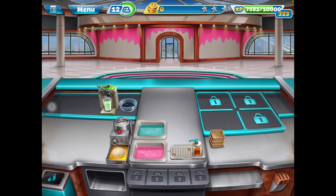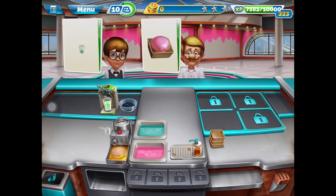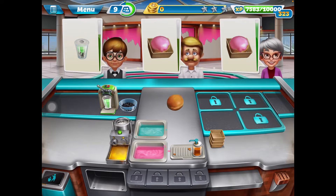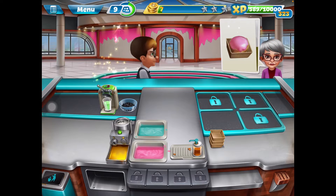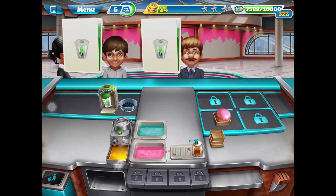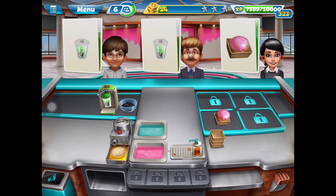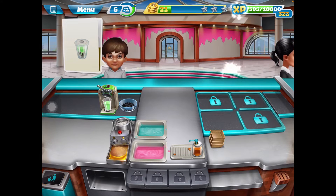So basically you tap right here to make the dough, and then I drag these boba pearls over to the bubble tea cup. I drag this to the pink glaze, place this down, drag this over here, and then serve the customer. Tap right there to make the dough. I drag this over here to start making the bubble tea, and the caramel — right over here — was unlocked in level two. This one was locked in level three.